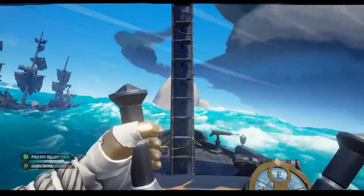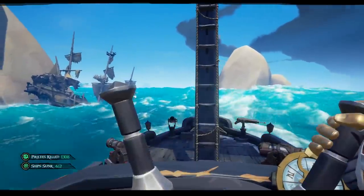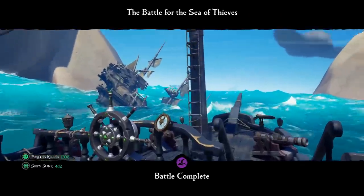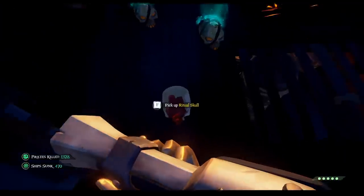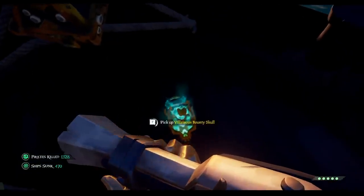So you've managed to survive the skeleton ships, megalodons, storms, and other players — what do you get for completing the Ashen Skeleton Fleet? You get all kinds of treasure: four captain's skulls, four captain's chests, two ritual skulls, three Ashen chests, and a bunch of extra loot.